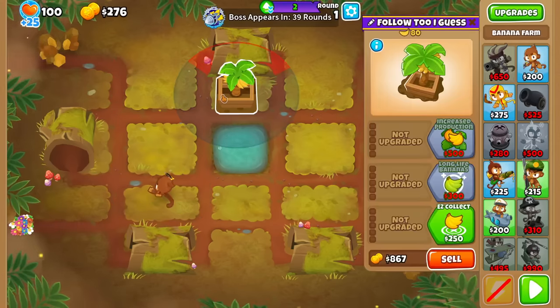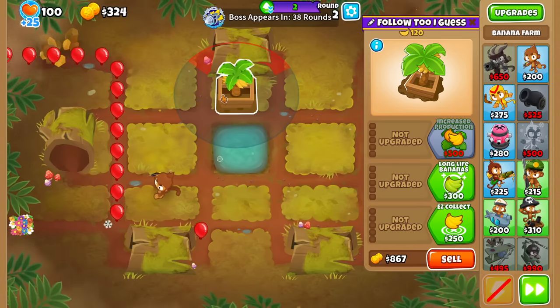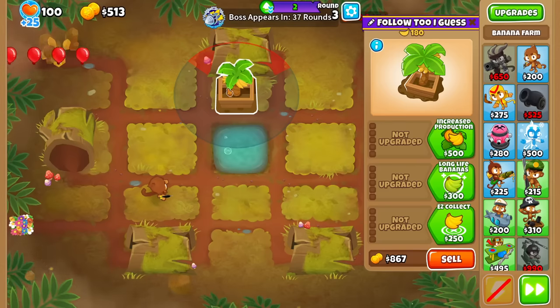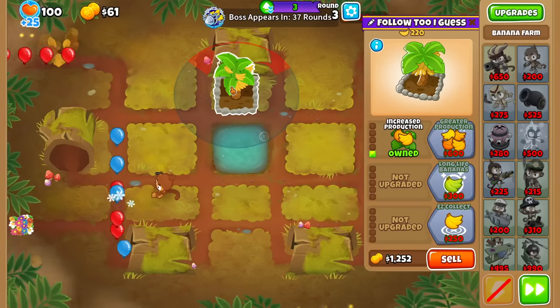For a map comparison, a map that is five times shorter than Logs is approximately Dark Castle with the trees removed — so that's about the difficulty we're looking at this week. Overall I would say tougher than average, but not the toughest we've seen.